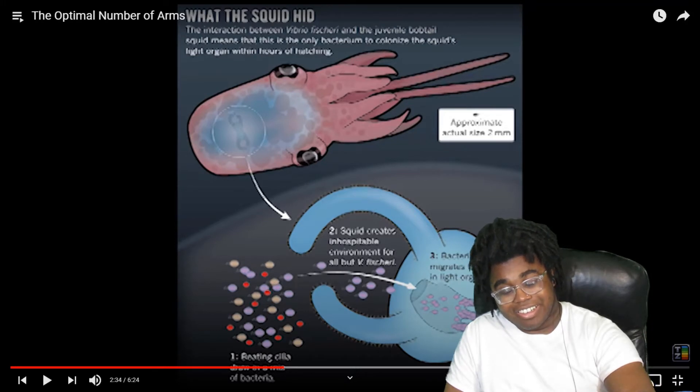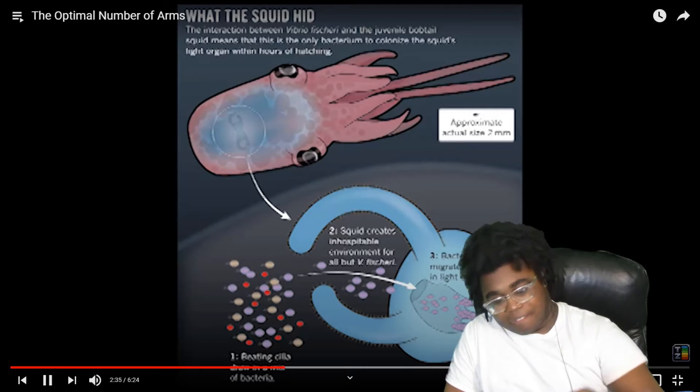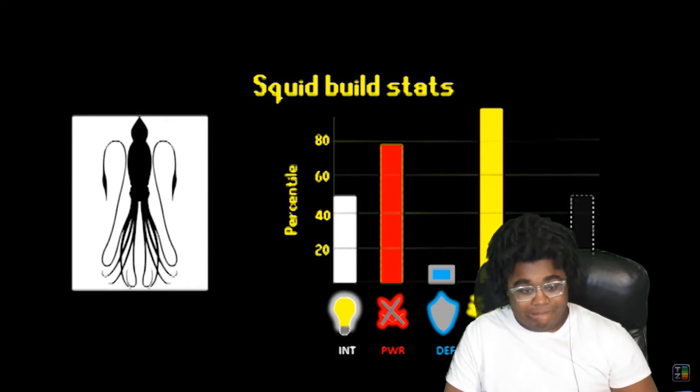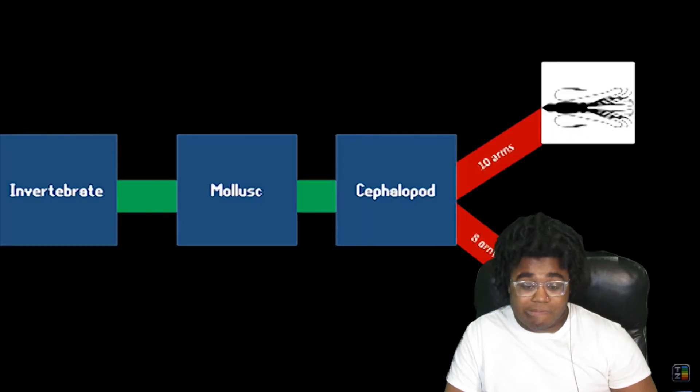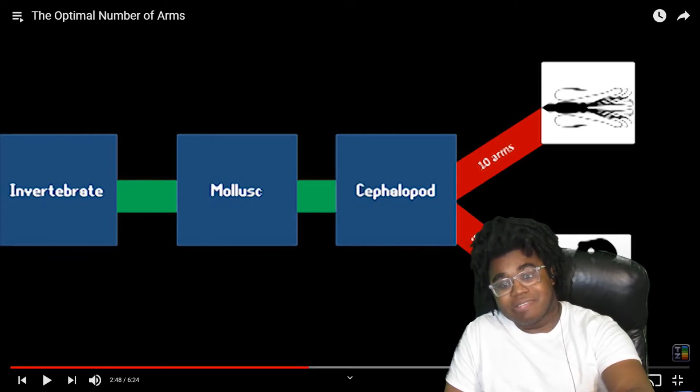Oh, that's insane. So that's a form of mutualism — a mutually beneficial organism, right? Because it wouldn't be a parasite; a parasite would mean that they leech off of them, but this is mutually beneficial. But I'm getting off track. Squids have high power and mobility, and can also have high HP, stealth, and intelligence depending on the build. However, if you want a premier stealth and intelligence build, you're going to want to choose 8 arms instead of 10.